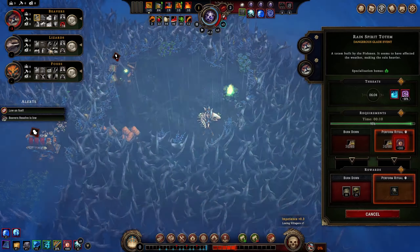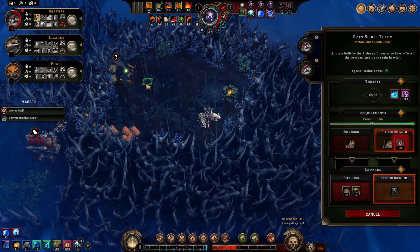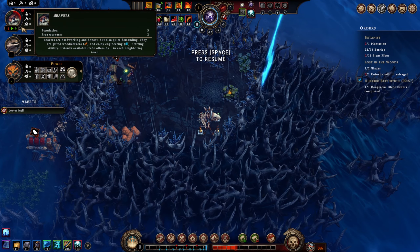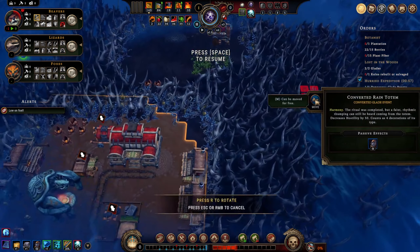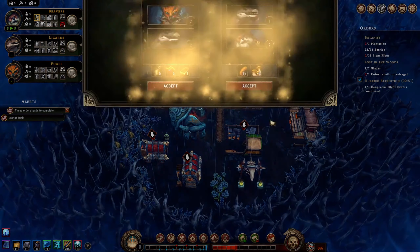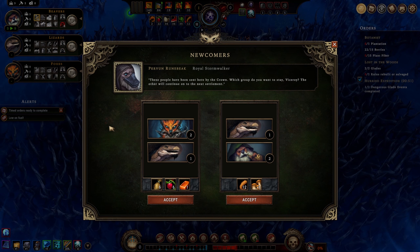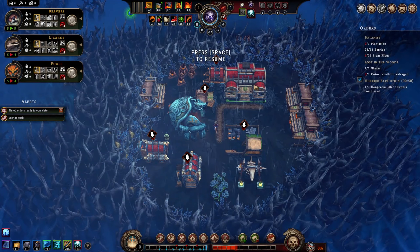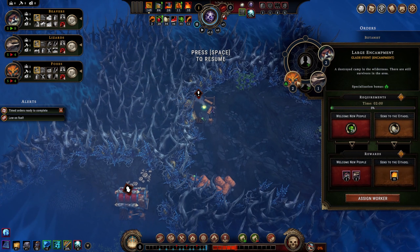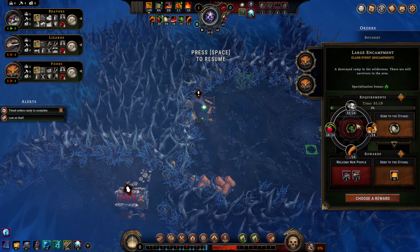They are never going to get this completed because by the time they get there to work on it, they leave. So this is an interesting strategy of mine - jettison my population. Hey, remember when I went down to prestige 5 to make this easier? We got it! Up to nine worth - we got minus 50 hostility for the rest of the game, incredible. Let's accept newcomers. Time orders already complete - we should do that as well.